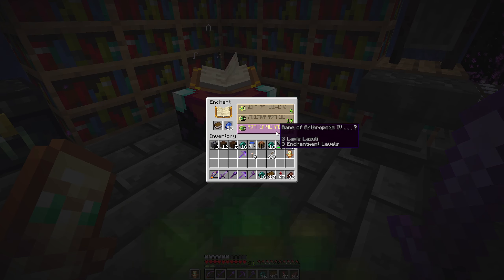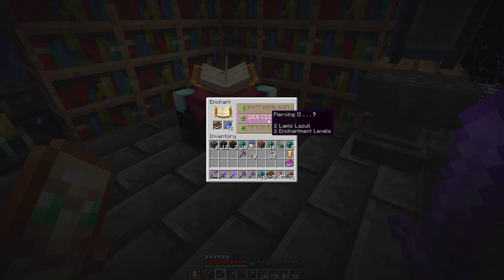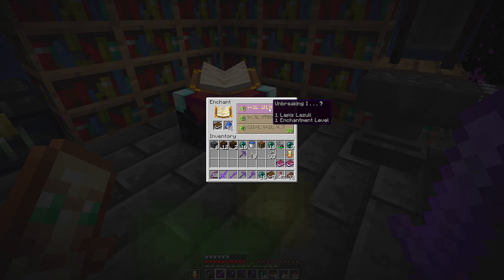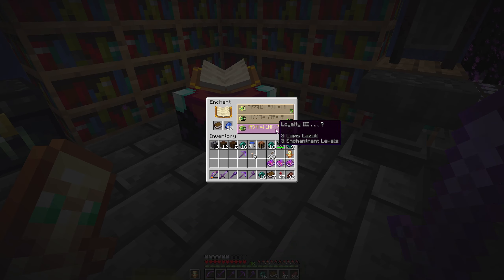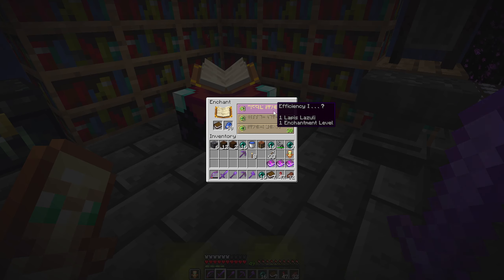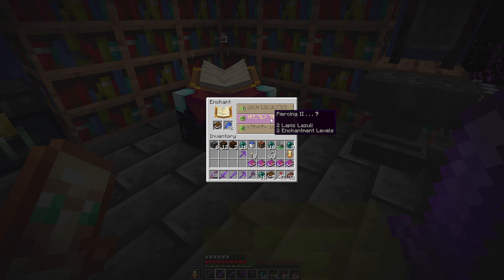So we're just going through here, trying to get some decent enchantments, hopefully finding, at some point, looting. And we're not having very much luck so far. Loyalty 3 I've already got, so I've got a few decent enchantments already. I didn't even look at what the other two were. I really hope looting wasn't one of them.